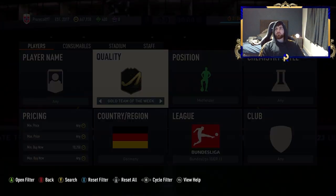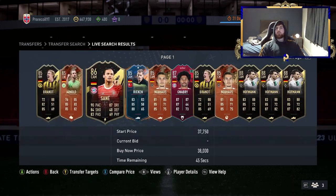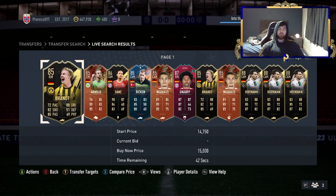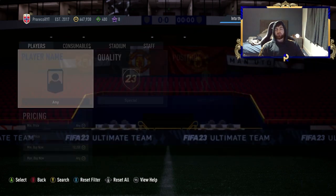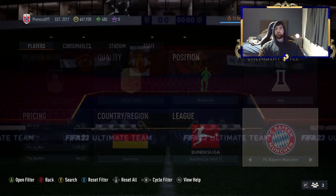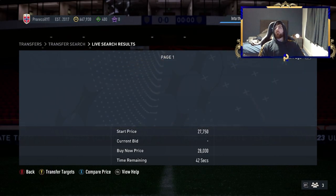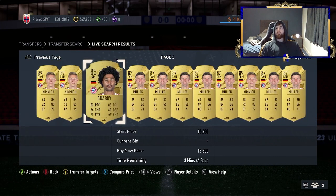Here's another filter with multiple variations: midfielder, Germany, Bundesliga, special — you've got Ricken, Sane, Arnold, and Brandt. For a higher-budget version go gold rare midfielder and add Bayern — you've got Goretzka, Kimmich, and Müller. You can also keep Gnabry in because 85-rated cards are brilliant right now. You can filter by CDM, CM, or CAM specifically, but he is profitable so it's worth leaving him in.